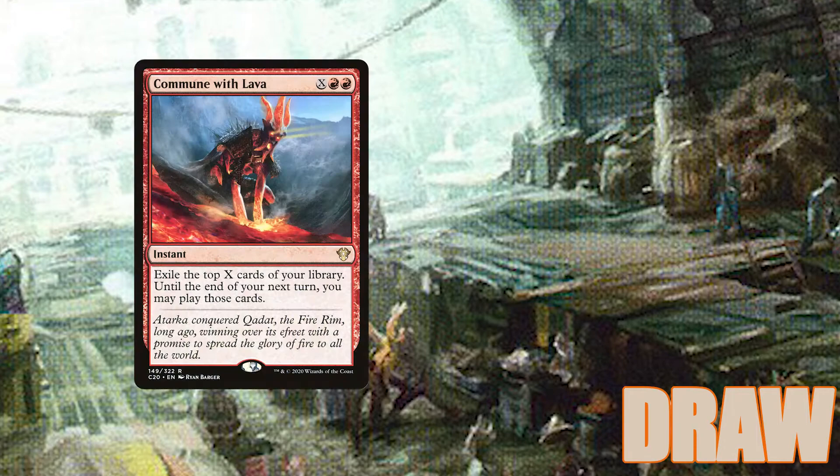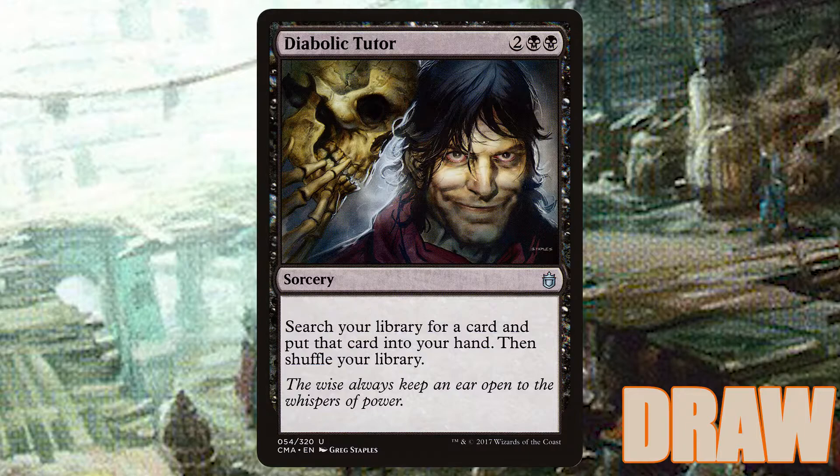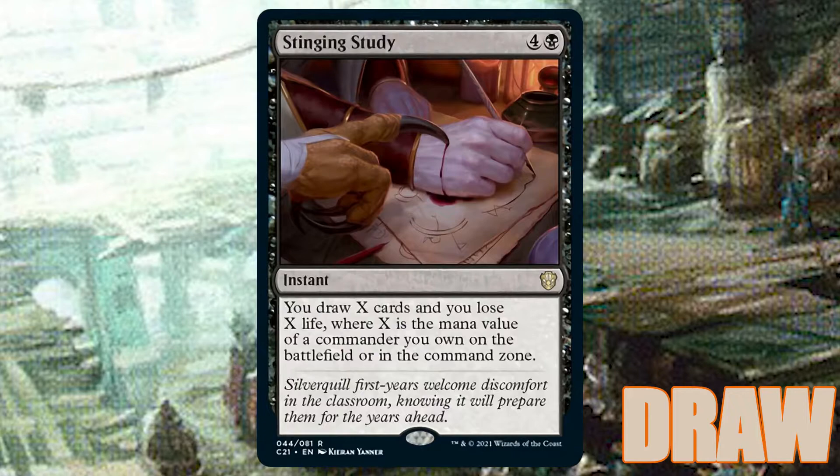We also have Commune with Lava and Damnable Pact, which act as mana sinks — with the latter being a potential kill spell for our opponents. We're also playing Diabolic Tutor to find any of the pieces we need, and a new spell from Commander 2021 in Stinging Study, which will let us draw eight cards at instant speed.